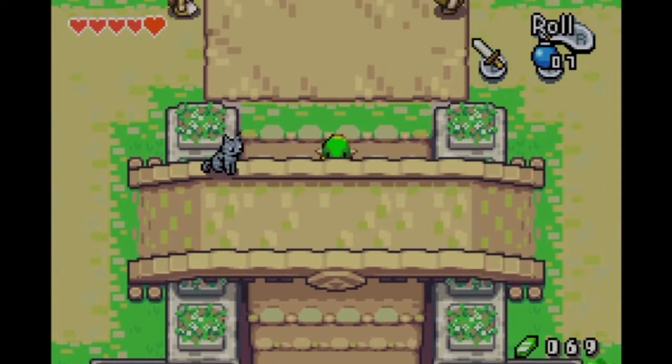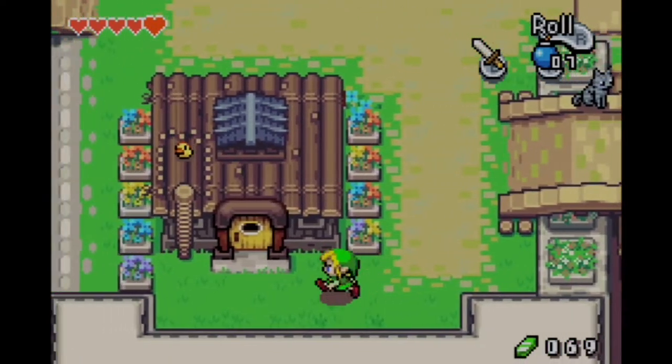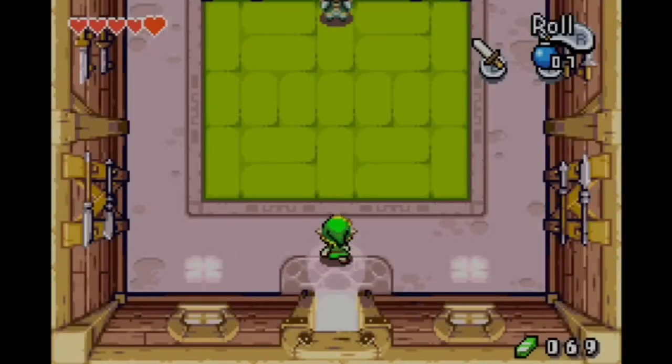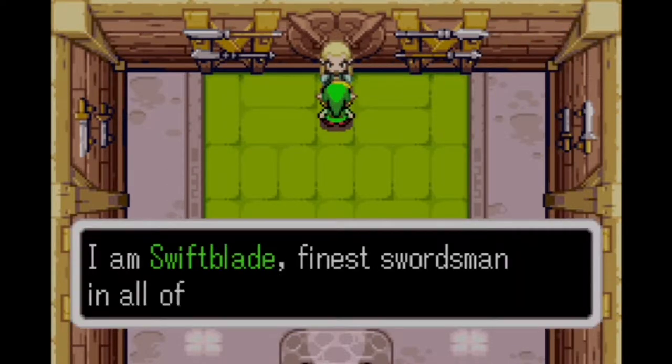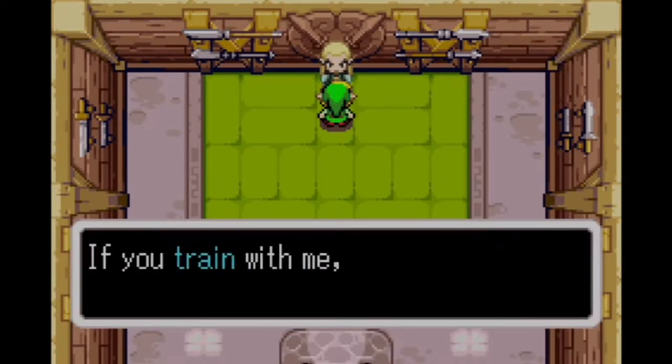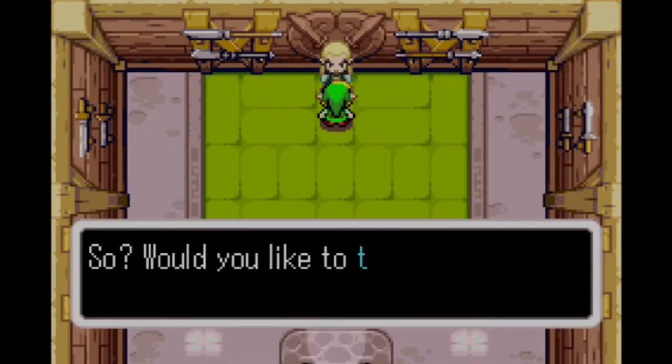This is part 7 of our Minish Cap walkthrough. In this part we're finally going to make our way to Mount Cronel after we collect just a few more items. We'll actually get to Mount Cronel a little bit later in the video, and then we'll finally get 80 rupees. We're going to get bottled in this part, we'll get rupees, and then we'll come back and learn our first sword technique.